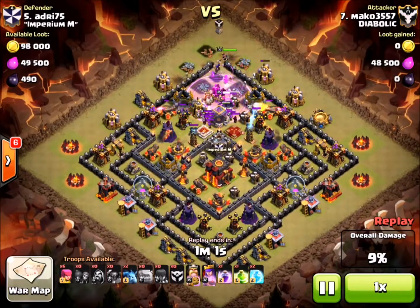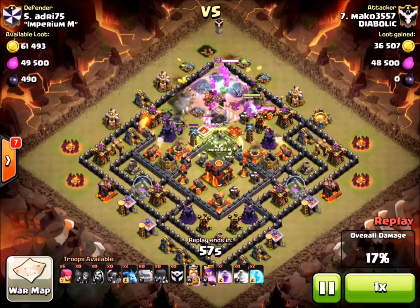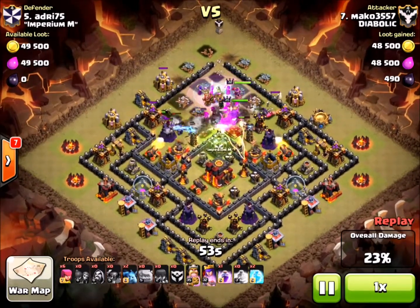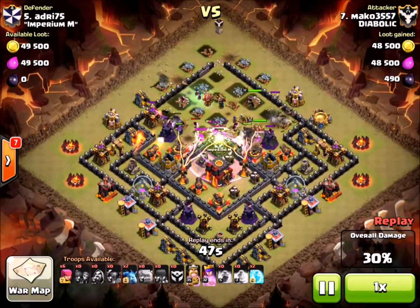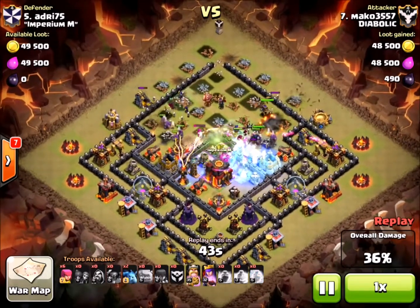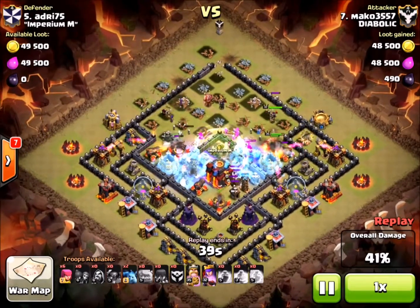What he's trying to do is just clear out this path to get as close to the town hall as possible. And there's the jump spell right over the top of the CC area. Once he clears out some of these defenses, his troops are just going to start to jump in. The whole goal of this is to get 50% and get the town hall down. At the level of these wars, 2-star attacks are going to be really solid. You can see there's a double freeze, buys him a little bit more time.